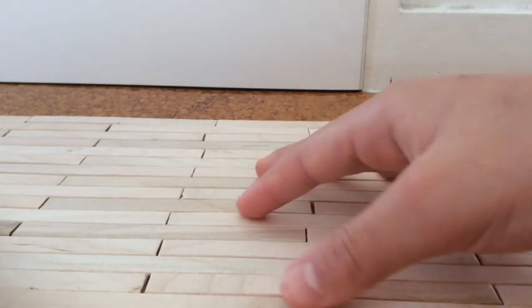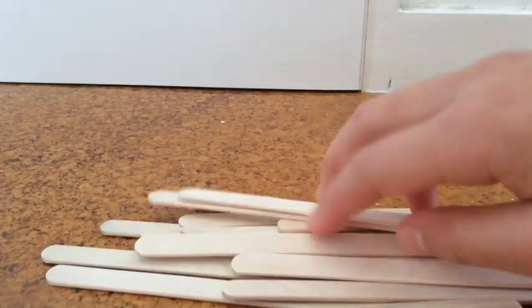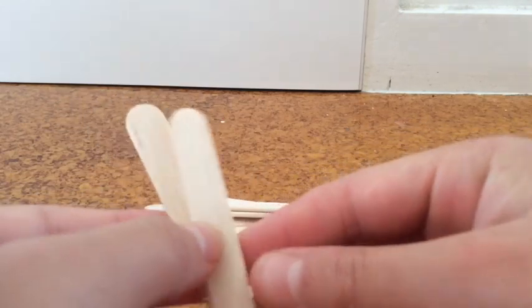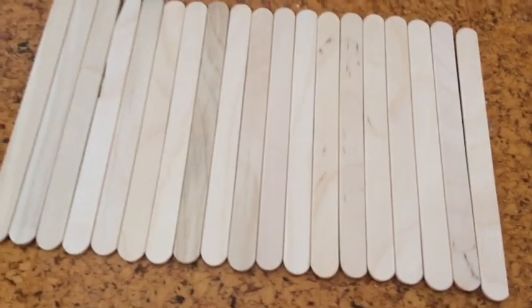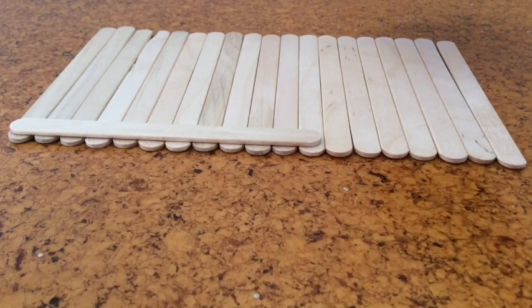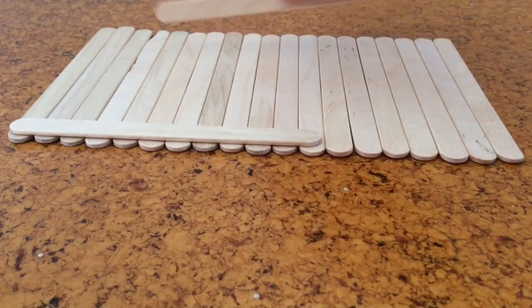When you finish the floors, let's go ahead and do the back walls of the barn. You need 19 purple sticks for the walls and you need to make two of those. You also need two short purple sticks and two long ones. Put the long one like this and put the other one on the opposite side so it looks like this.